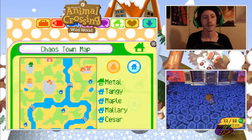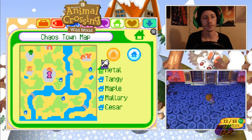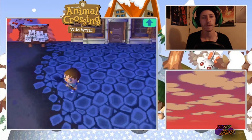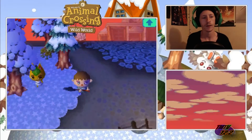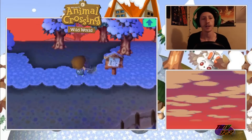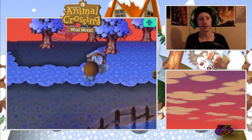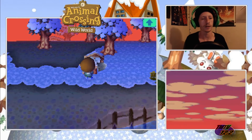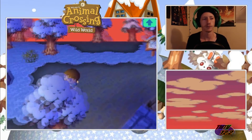Let's check the map. Ooh, Caesar moved in, and he's in that bottom corner — there was nothing there before. That was a nice spot for somebody to move into. In this game, animals can't just pop houses anywhere. What they'll do is they'll pop up houses wherever these signposts are, so this is where a house could be, and then it just gives you tips otherwise.